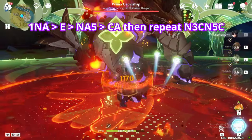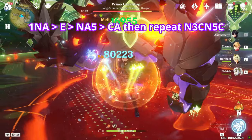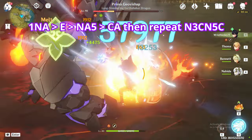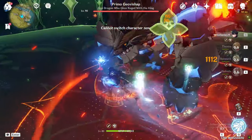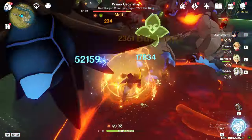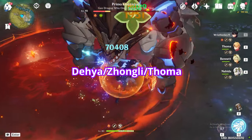A variation of the same combo is to do 1 normal attack, then use his elemental skill, do his full normal attack combo, and end it with a charged attack, then repeat the N3C N5C combo. You can make his last attack melt using all these tricks. The N4 skip will be easier once his bug is fixed. Do keep in mind that getting interrupted will make it more difficult to execute combos, so you might want to use someone like Dehya, Zhongli, or Thoma to give him resistance to interruption.